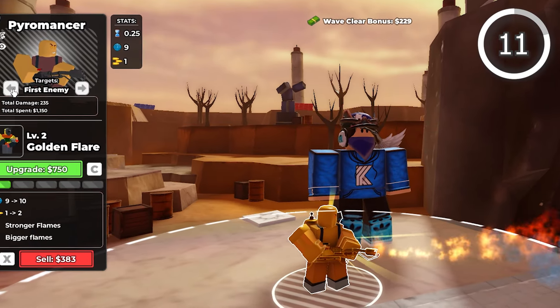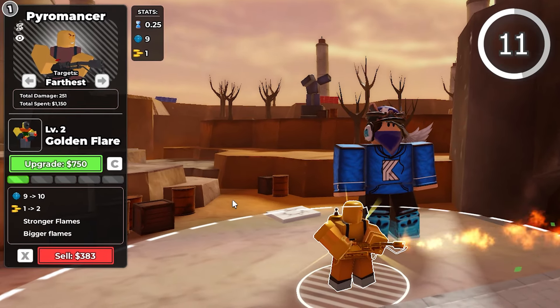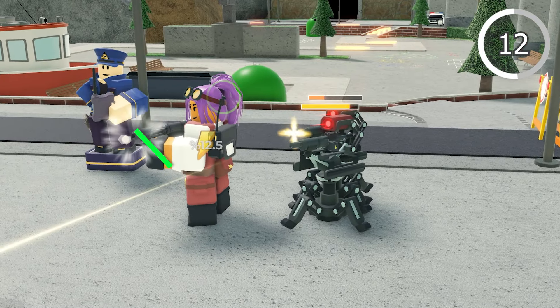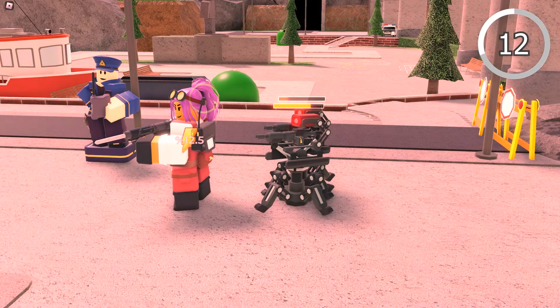When using Pyromancer, change the targeting to Furthest for maximum damage, as it'll hit more enemies this way leading to more damage overall. Commander is unable to increase the damage of Engineer's turrets and can only buff Engineer itself, so it's generally not recommended to use them as a combo when playing solo.